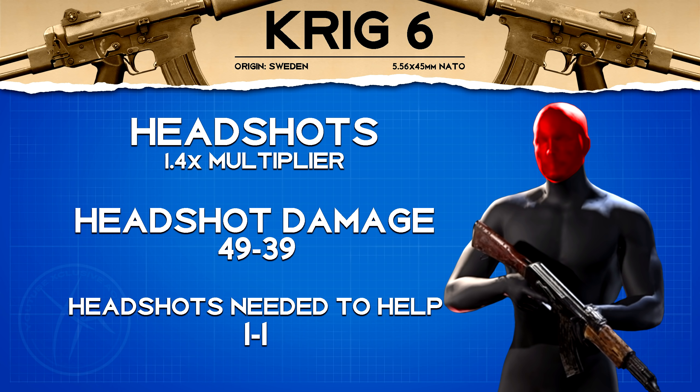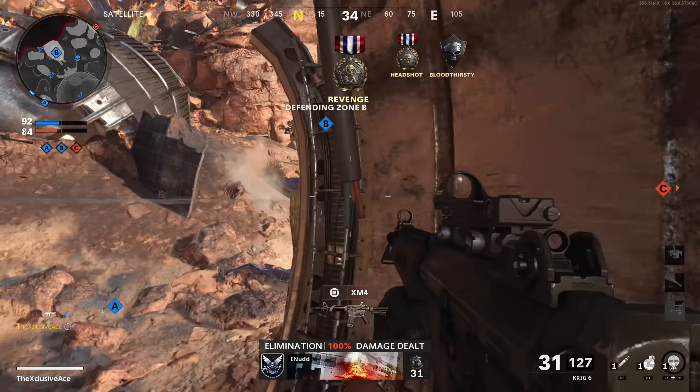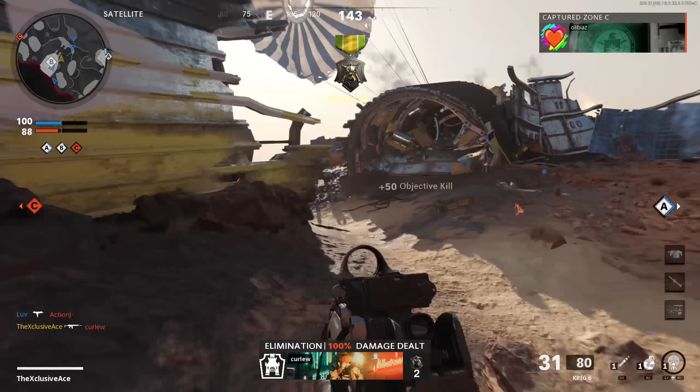Up close, if you land three shots to the body and then one to the head, it's now a four shot kill. That extra headshot multiplier is great because when we look at our rate of fire, this is the slowest firing five shot kill assault rifle in the game. It is faster than the AK-47, but that kills in four shots to the body. So the Krig-6, when looking at body shots only, actually has the slowest time to kill in the assault rifle category at 368 milliseconds up close.